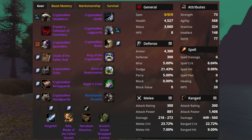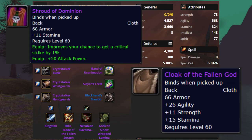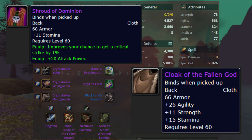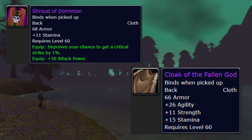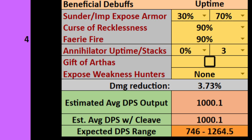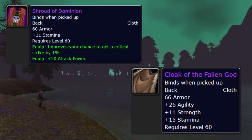So what about the cape — why isn't Shroud of Dominion better than Cloak of the Fallen God? Well, it kind of is. It's in a similar situation to Press Doors and Storm Rage, but without the hit to back it up. If you're not agility buffed then Dominion is quite a bit better, but when you are agility buffed they're nearly identical. The numbers: Dominion is at 1000.1 and Fallen God is at 1000.3, fully buffed.